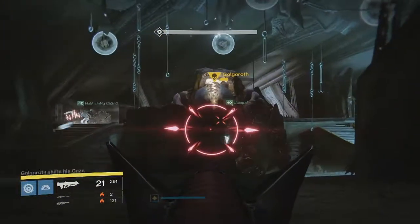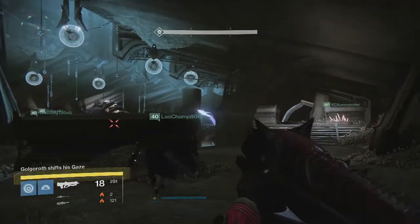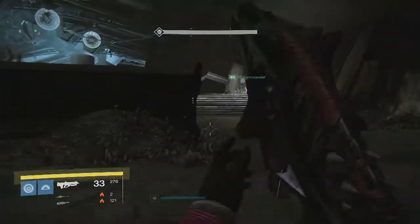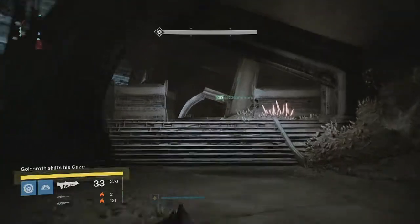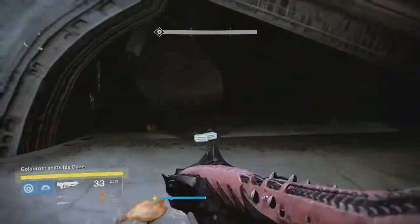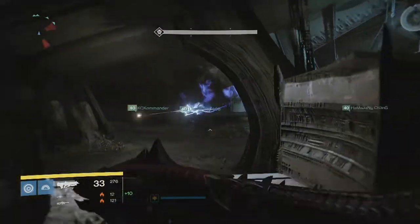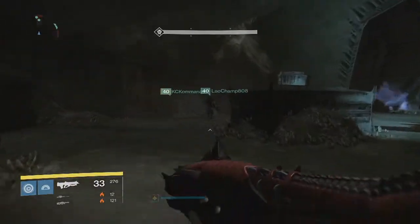What a lot of people figured out was that all you needed to do was have everyone hold his gaze and you can still utilize the easy one-orb strategy. That's pretty much what a lot of people did — just use the one-orb strat like everyone has been doing before this challenge came out, and then just pass the gaze around after that to make sure the challenge is met.